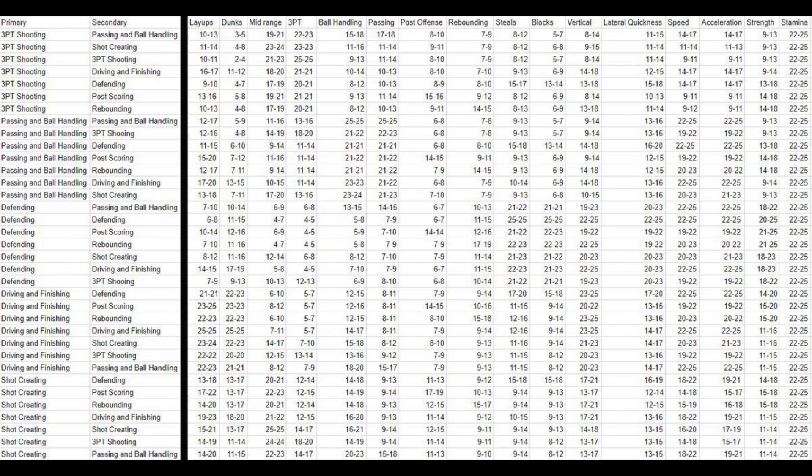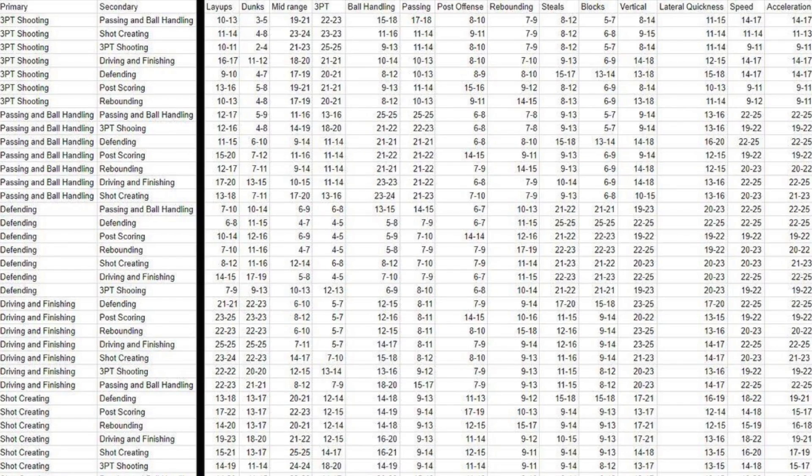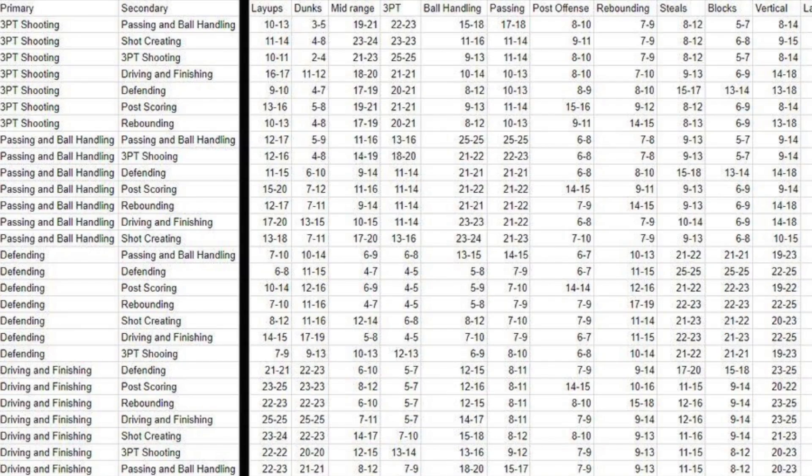I know you guys saw last episode where we talked about the archetypes and the pros and cons for a lot of them, especially when it comes to badges. But one thing I want to cover today is the attribute caps. I was thinking about a passing and ball handling shot creator, but now I'm looking at slasher — passing and ball handling primary, and then dunking or driving and finishing. Because take a look at this.